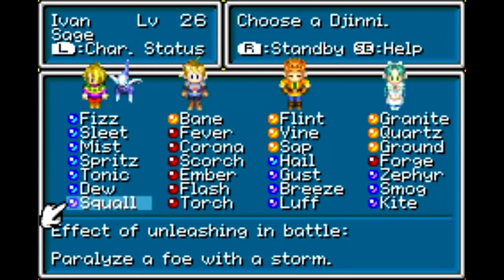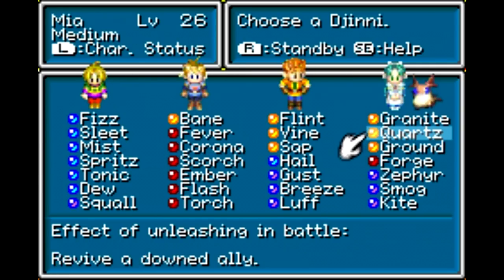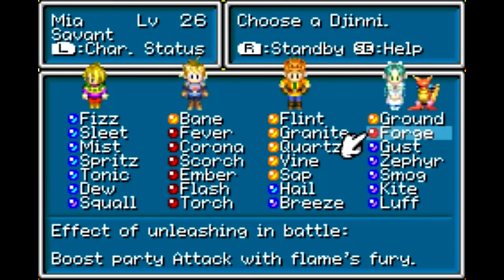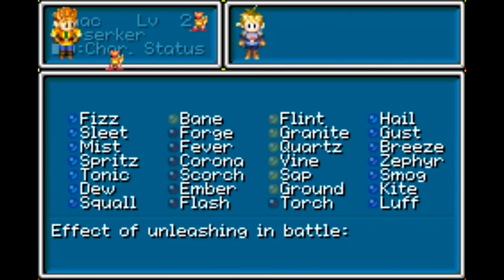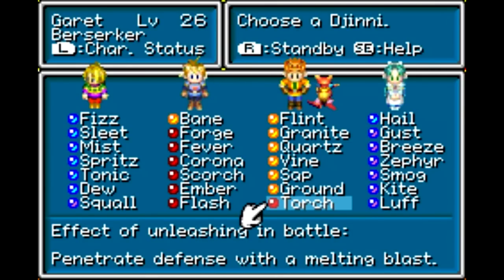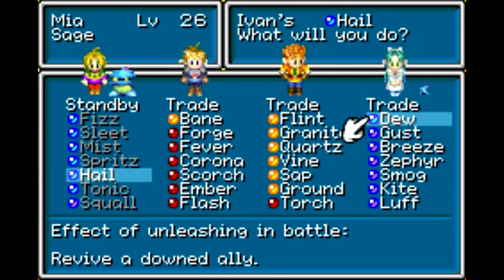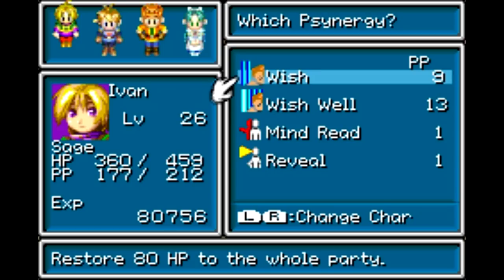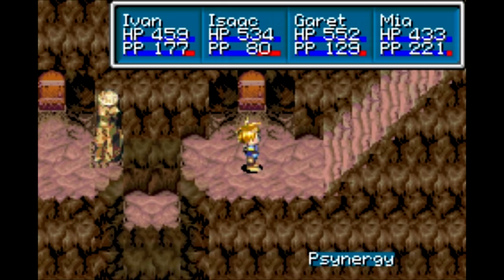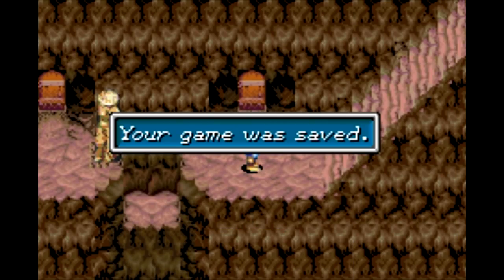Before moving on, let's rearrange the djinn a little bit. Isaac is mostly going to be the same. Basically, what I want to do is go into my Sage Berserker job class setup. I want Torch on Garrett so he can use that to kill something off. And as far as Mia goes, let's give Ivan a little more of an attack stat there. I just basically want double Berserker, double Sage job class — I think that's the way to go. Let's get a little healing going while we're here too. I think we're all set and ready to go. Let's just make a backup here, just in case, before going into the 8th Puzzle Room.